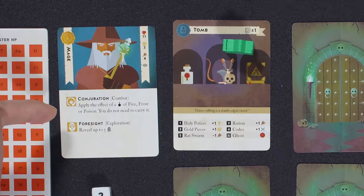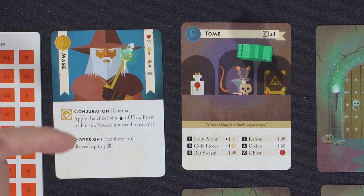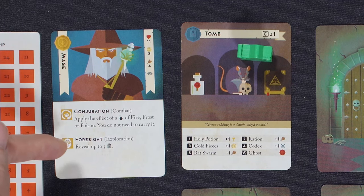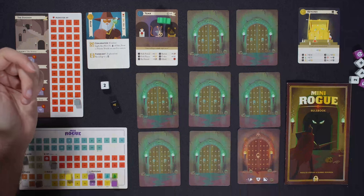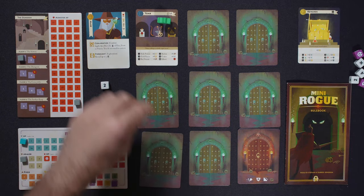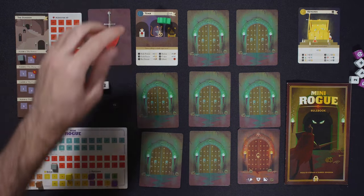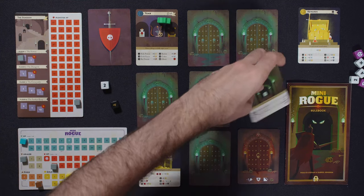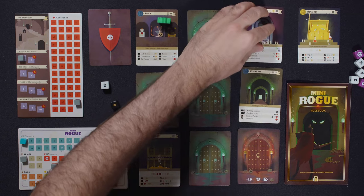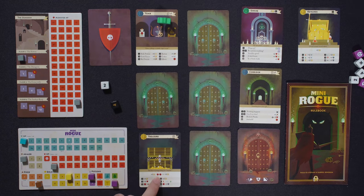I have two abilities. Conjuration: I can apply the effect of a potion. Fire does damage, frost makes the enemy not attack me, poison does damage every turn. Foresight: I can use this before I start moving to reveal three other cards. I think I want to do that — you can do this once per level round. I'll turn one, two, three — the ones further away — to see where I might want to go.